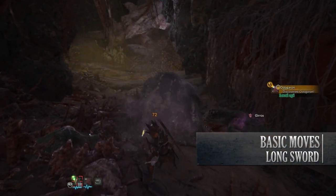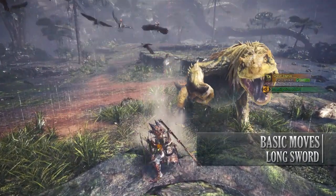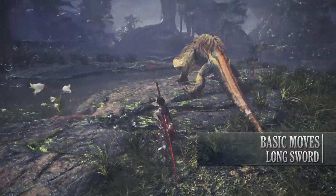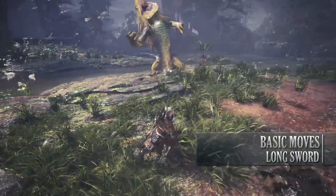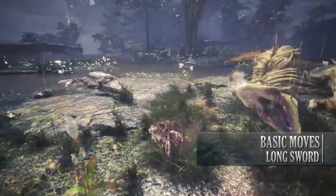Successfully performing the Foresight Slash means you'll ignore the hit, thus protecting your Hunter. On top of that, it means you can instantly press R2 again to go into the Spirit Round Slash and upgrade your Spirit Gauge. So this is a great defensive move, although it will take a little bit of practice to perfect.